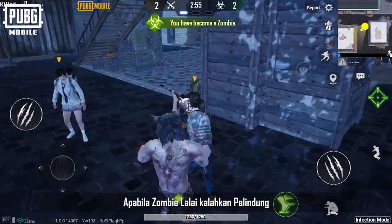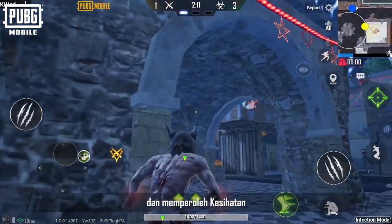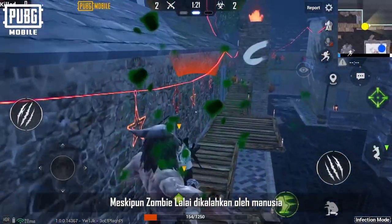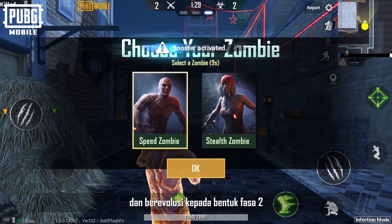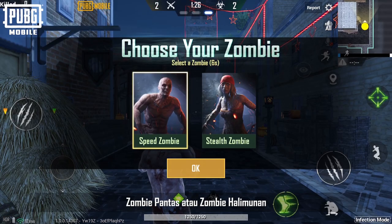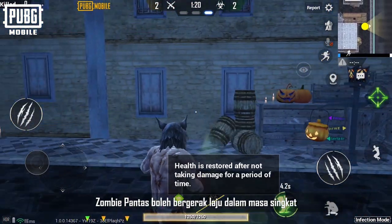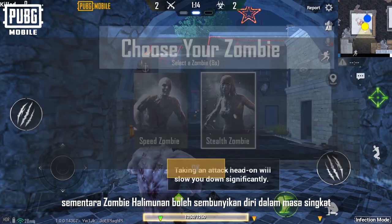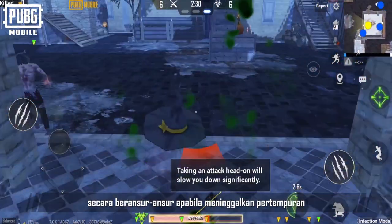When default zombies defeat defenders, they infect them into zombie companions and gain health. Even if a default zombie is defeated by a human, it can be resurrected and evolve into its Phase 2 form — the Fast Zombie or the Stealth Zombie. Fast zombies can move quickly for a short time, while stealth zombies can conceal themselves for a short time. Phase 2 zombies regenerate health slowly when leaving combat.